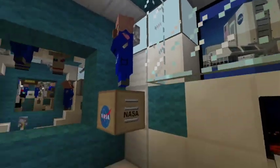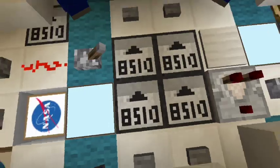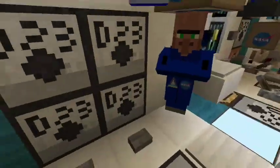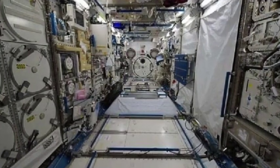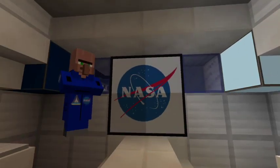And this is into the JEM, Japanese Experiment Module. So we have the hatches, all the villagers here. The Melfis Laboratory, the freezer - which is the minus 80 degrees freezer for the ISS. We've got NASA up there and we've got these micrometeoroid shields.